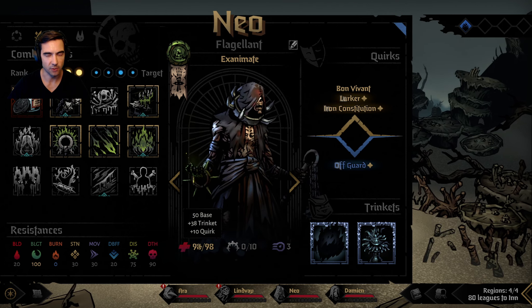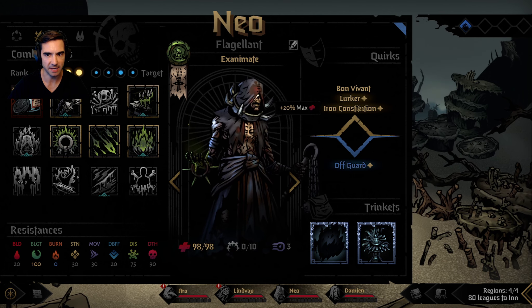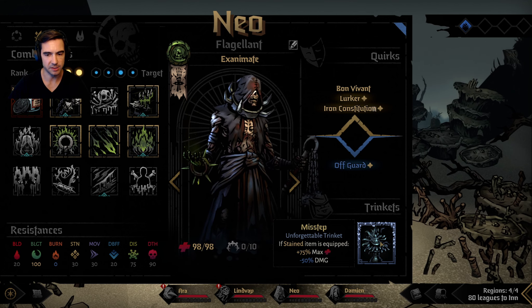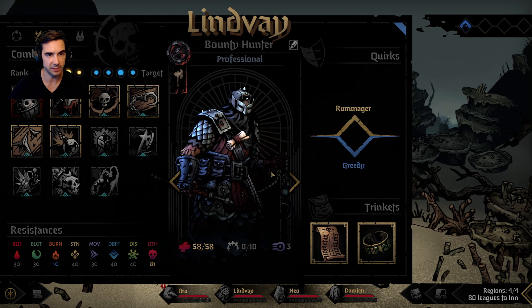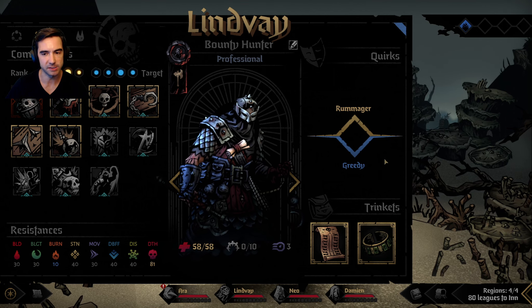Our Flagellant has plus 20% max HP with the stained item, giving him just a ton of HP, hopefully absorbing a lot of what the end boss does here.